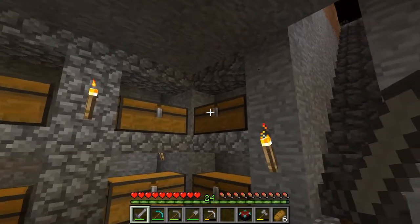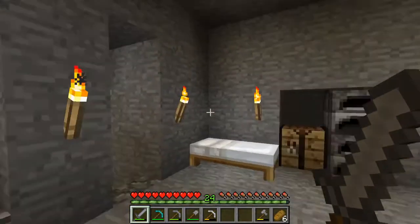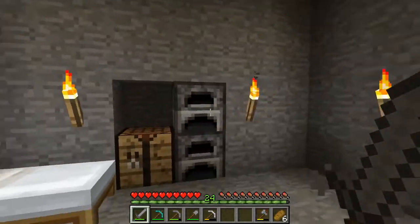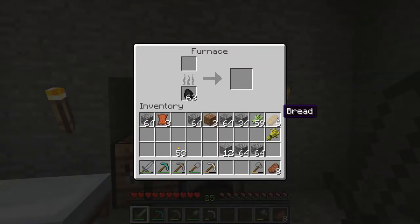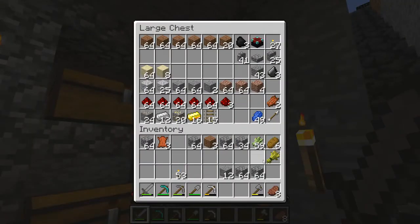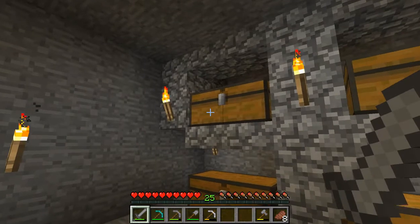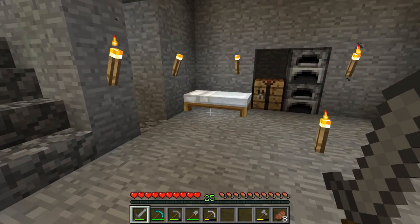Here are some zombies growling at me next to my base. Let's put that enchanting table away, rest in the bed, and pass the night. We have an enchanting table — that's the first major step. The next step is to create bookshelves. Enchanting tables draw their power from books, so if you don't have bookshelves around the enchanting table, you won't be able to use powerful enchantments. That's going to involve a lot of tree farming and cattle farming. Until that time, happy minecrafting!